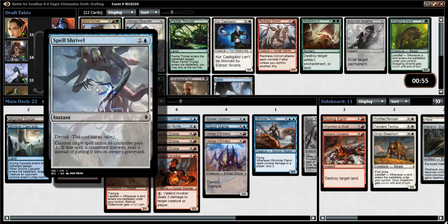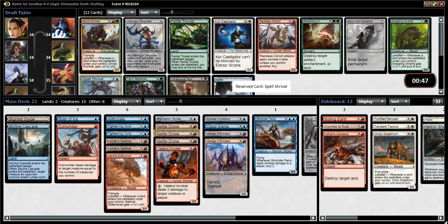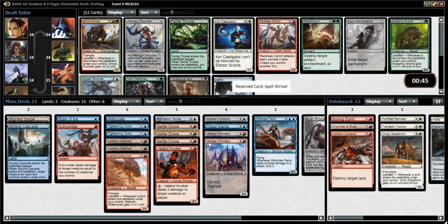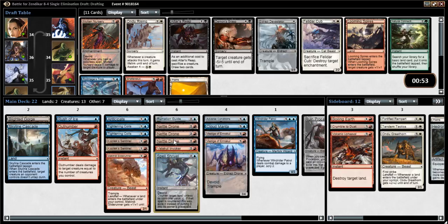Here's a Spell Shrivel, which is a reasonable card in the colorless deck. We do have a lot of three-drops already though. I've got to cut some of these cards that got added back to my main deck after Modo crashed. It's either that or Ulamog's Despoiler, which is just going to be a vanilla body for the most part. Or Scour from Existence, which I don't think I want to go too deep on considering how much mana it is. Molten Nursery, eh?